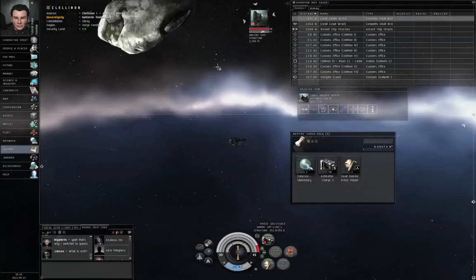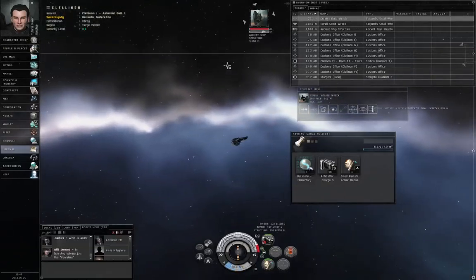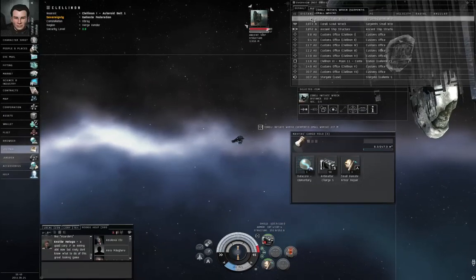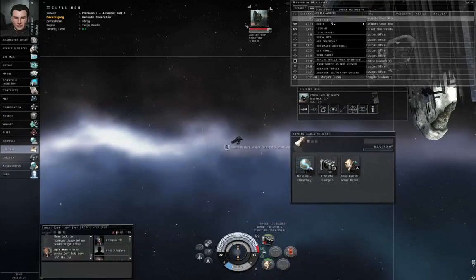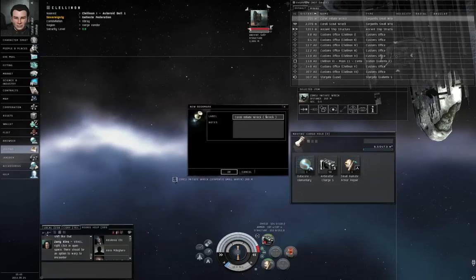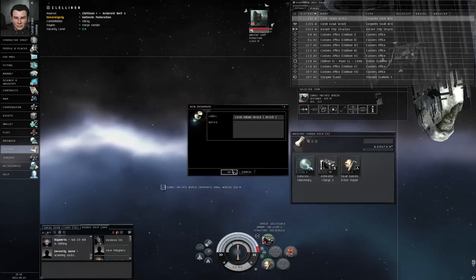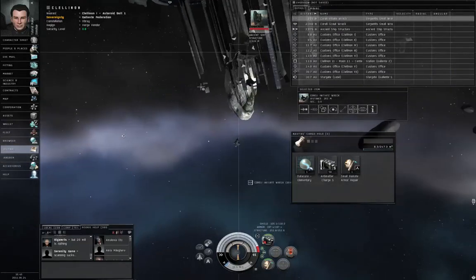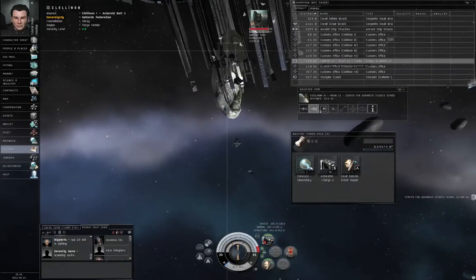While waiting for the most recent video to process, I finished the salvaging skill, so let me show you something new. Right click a wreck and select bookmark location - Corelli Initiate Wreck. Click OK. I'll explain in a moment why you're doing that. Left click the station and click dock.